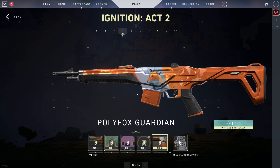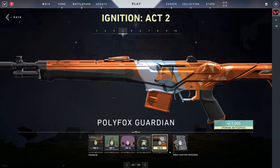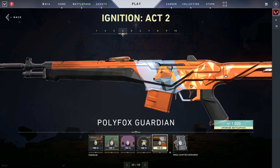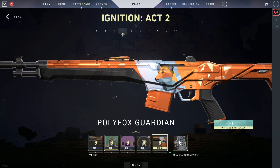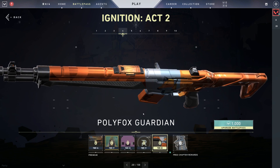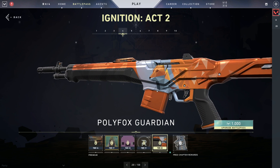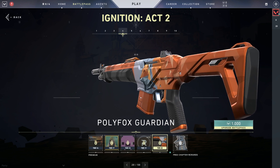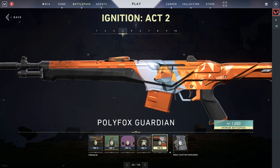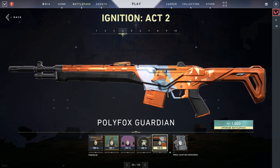This one looks so clean with the black grip at the front — I really like how that cuts the orange. You're from a graphic design background as well, Muska. I think that's why I like this skin so much. There's certain skins that really jump out to me, like the Rush skin. And I think the Polly Fox ones are definitely in that category.